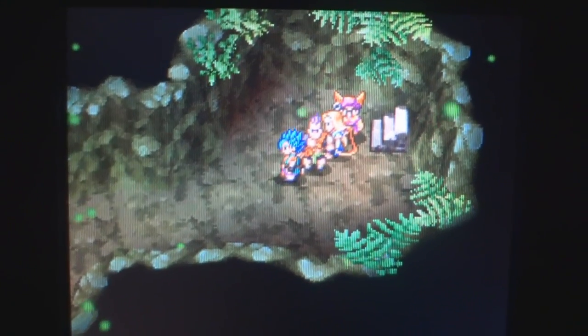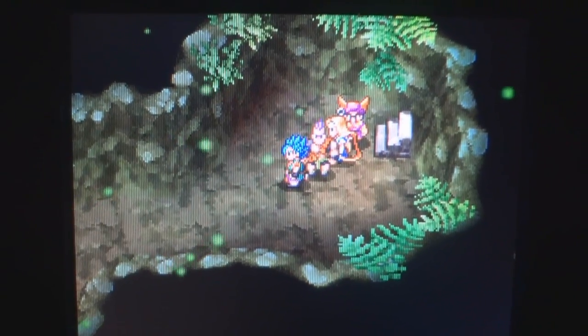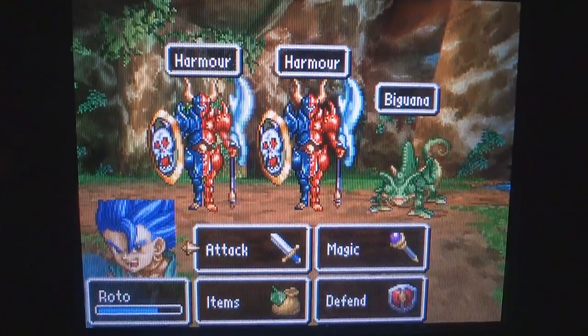Hey guys, welcome to episode 26 of Let's Play Dragon Quest VI. We are in the middle of hunting down a monster, and we are now on the bottom floor, which has a bunch of eggs and still random encounters.